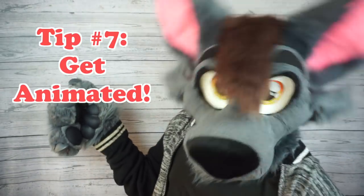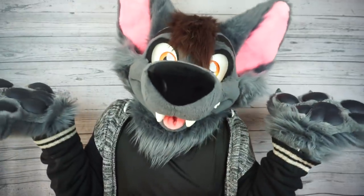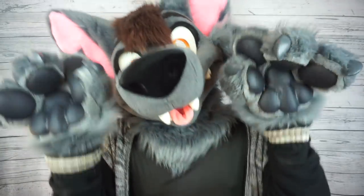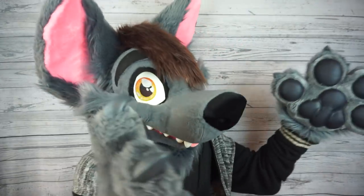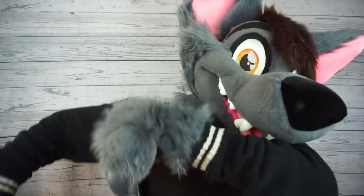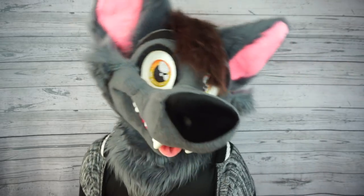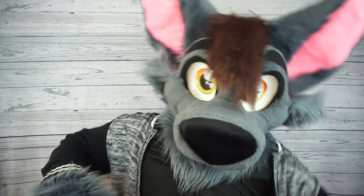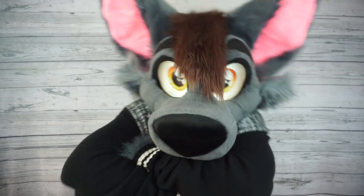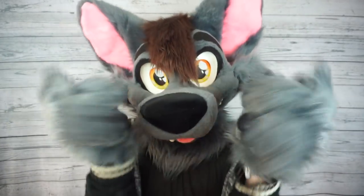Tip number seven: get animated. When you're moving around in your character, give it a little flair — some pizzazz. One of the easiest places to start is to think about how you want your character to look while you're walking around. Do you want to be a happy character and go for a casual stroll? Or maybe you're a sad character and you want to mope around sluggishly. Or maybe you're a grumpy character and you want to walk around all huffy with your arms crossed. Just use your imagination and give everything your own personal touch.